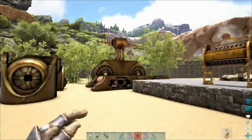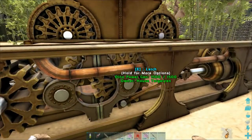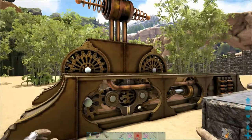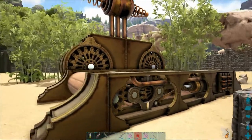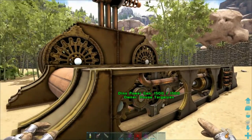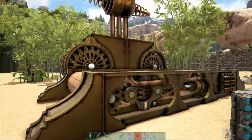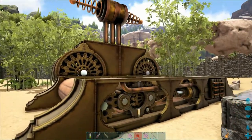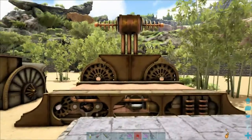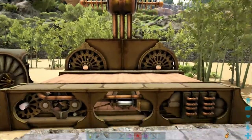So let's start with the dino power generator. It's a generator and you have to put a trike on it, latch it, and then the trike is going to step forward and start treadmilling on it. I don't have a trike at the moment, but I'm going to get one soon and test it out — it gives power basically.